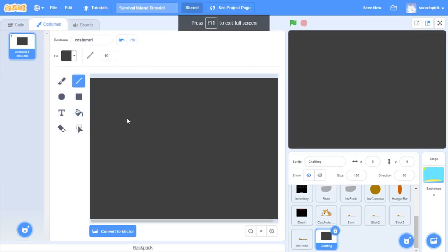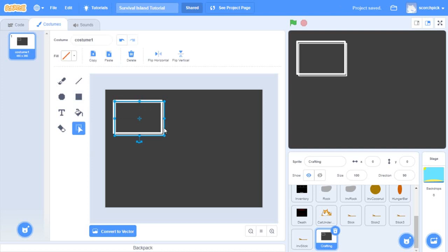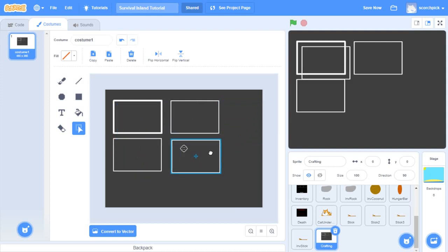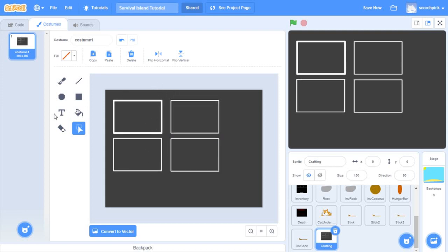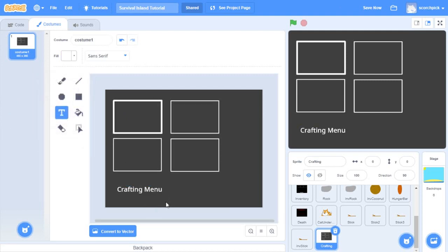Now on the crafting system we want to add some boxes. I'm going to full-screen on my computer. We'll have outline boxes which will be white, for crafting purposes. We'll copy and paste them, trying to get them as perfect as possible. Down here this will say 'crafting menu', and we'll make this white.